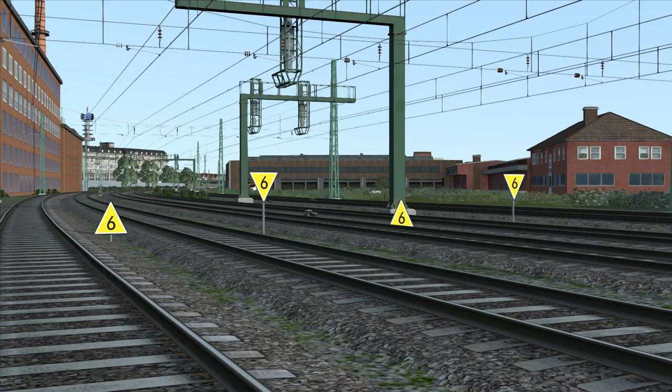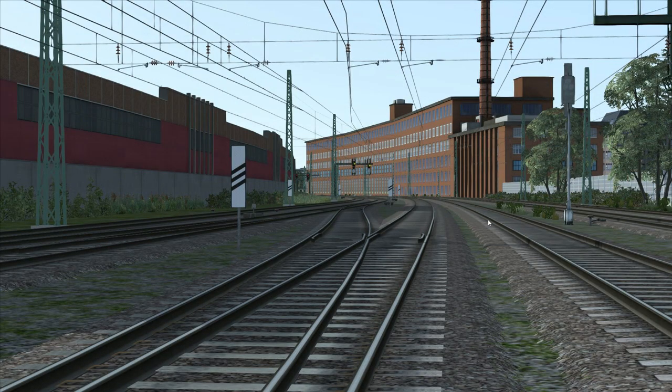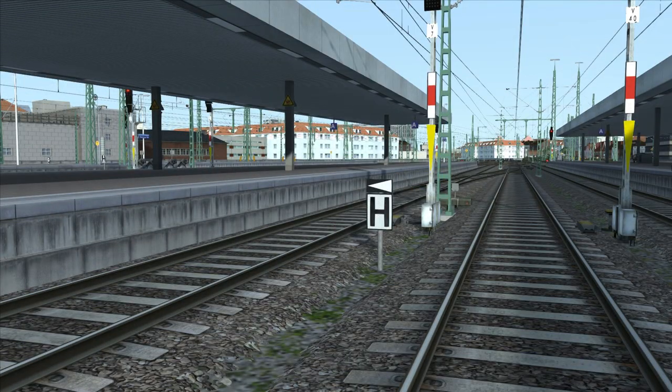Triangular boards, pointing either up or down, are speed limit warning boards — in this case warning of an upcoming permanent speed restriction of 60 km/h. The three signs with three stripes, two stripes, and one stripe are distance markers to the upcoming signal. The three-stripe sign is placed 250 meters before the signal, the two-stripe sign is at 175 meters, and the one-stripe sign is at 100 meters. The H sign in platforms is the halt sign, meaning trains should stop by this marker, though depending on train length the marker may be in slightly the wrong place.